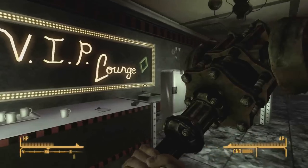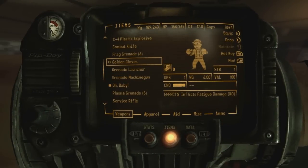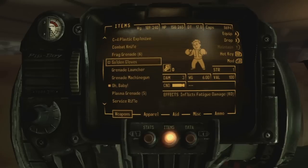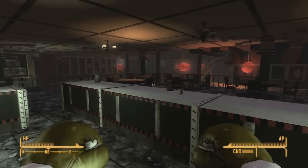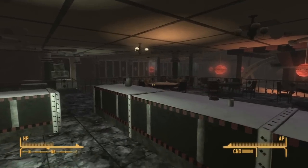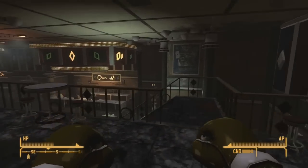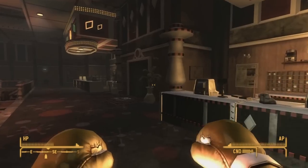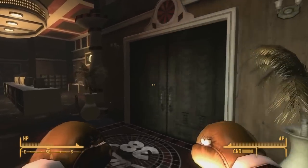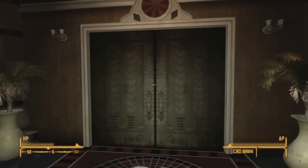So if you have a character who specializes in unarmed, this is a nice little collectible for you, or if you're just like me and you want to get every unique weapon in the game, that's basically what I'm going after. I thought these were pretty cool because they're Golden Boxing Gloves and they have a chance to stun your opponent and knock them out. I haven't really found time to use them in battle yet, so I don't really know what kind of stunning or knocking out or fatigue damage they do.